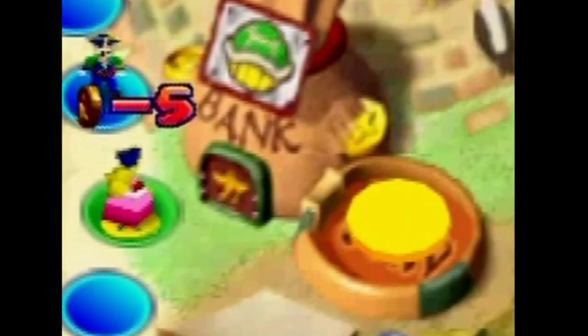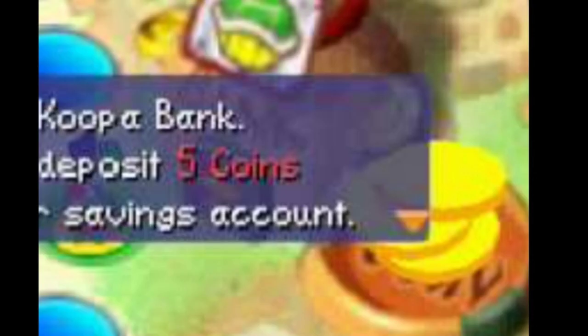Koopa Bank coin stack. This is something I put on here kind of for myself — some might think it's silly it's on here at all, but I didn't notice this detail for a long time and I thought it was pretty cool. I noticed there's a pile of yellow coins around the Koopa Bank, and it seems to be changing all the time. I just didn't realize for the longest time that this coin stack changes depending on how many coins are in the bank, getting bigger as there are more coins in the bank, and it clears when there's zero.